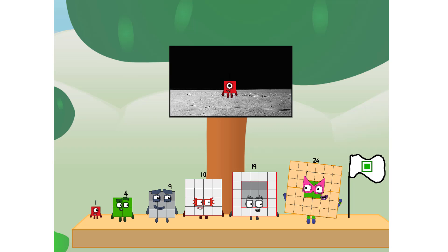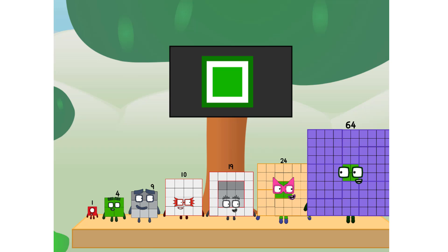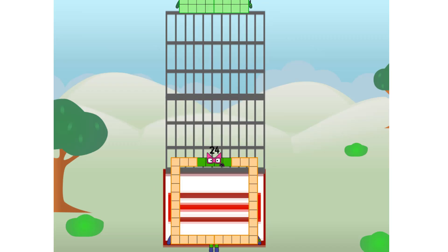We did it! The only thing left now is to plant the square club flag. Numberland, we have a problem — I forgot the flag. Don't worry, little one, I'll take care of this. Sixty-four. And I promise — no rockets! Square power only.